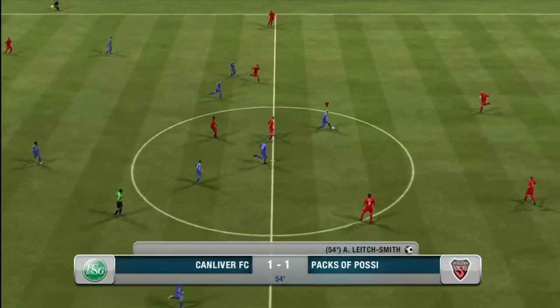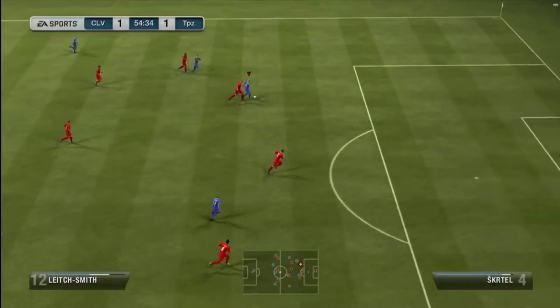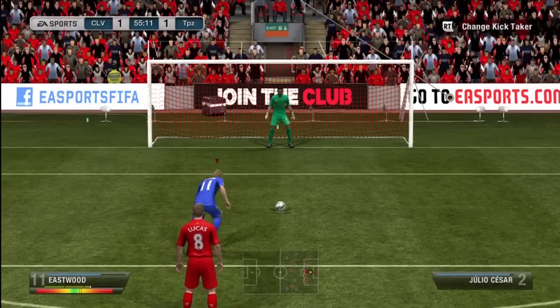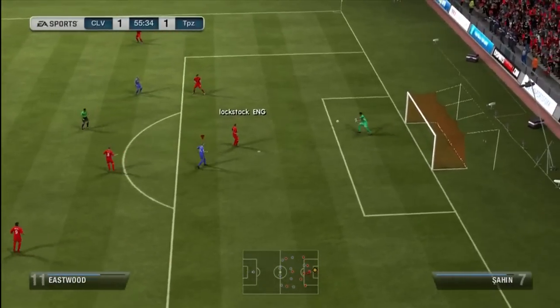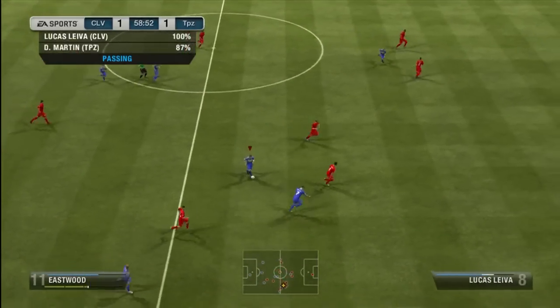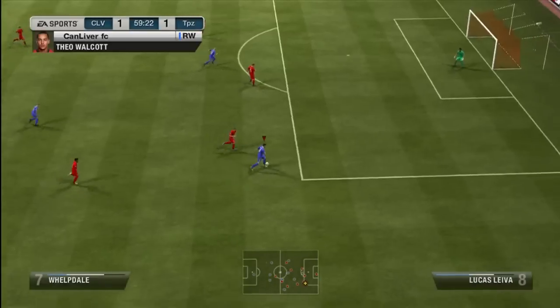What I'm starting to notice about my goalie is that he's not too great, so hopefully I can get a goalie. I'd love to get a manager in maybe the 4-4-2, so that would actually help me out. That's what I'm looking for in some of these packs — a manager and a goalkeeper. And I get a penalty, but I actually end up missing it. I guess I moved the left stick too high, hit the crossbar, and it was pretty poor.